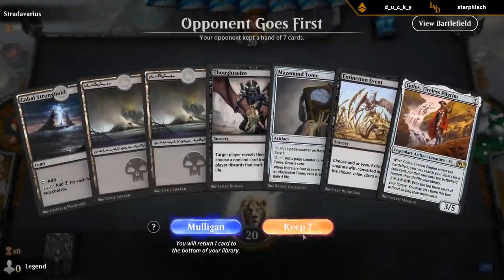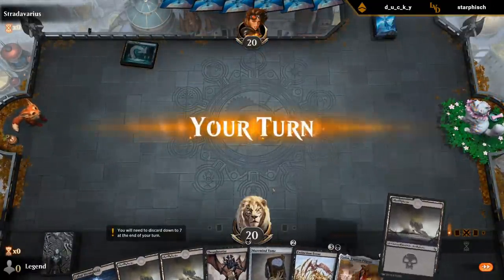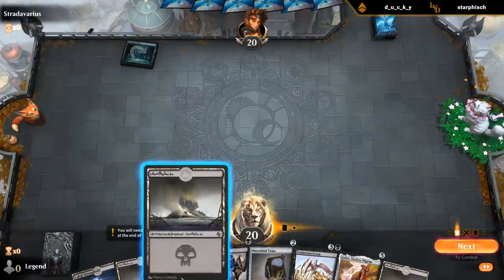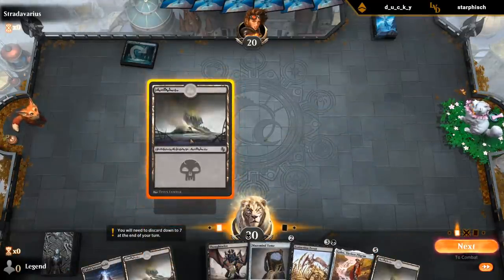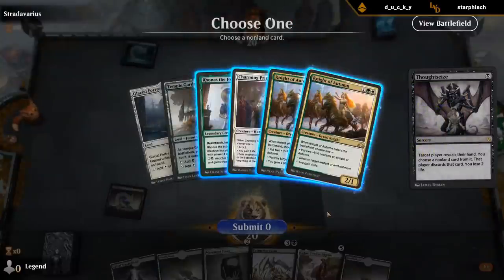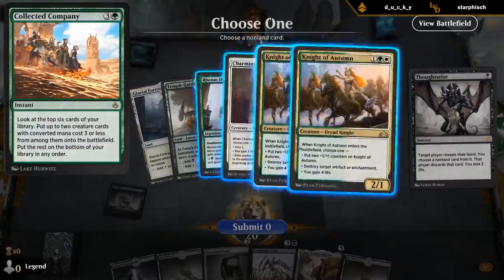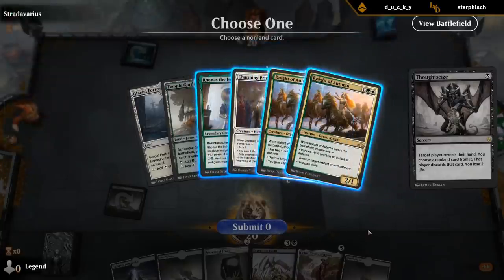Reasonable hand. Could be another field deck, but I'm probably just curving out this game, so let's Thoughtseize turn one. Never mind — it's a Bant Company deck. Night of Autumn is kind of a nightmare against all our artifacts, so that's annoying. Do I just take Charming Prince to throw off their curve? Extinction Event can name Odd. And then just hold the Tome until after. The Scry 2 from Charming Prince might help them find a Company.